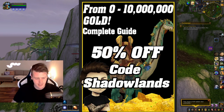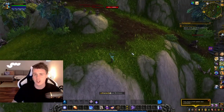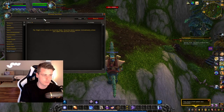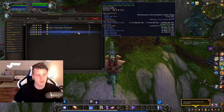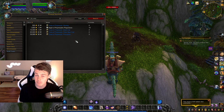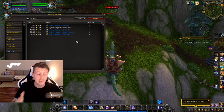In today's video we're covering class-specific farms, starting off with mage specifics — specifically the polymorph tomes. On the auction house you can find the monkey, black cat, polar bear cub, porcupine, turtle, and penguin ones. Those are absolutely insane — half a million to a million gold each. They're really, really sick.